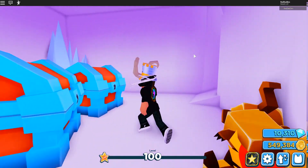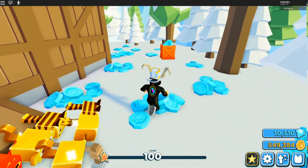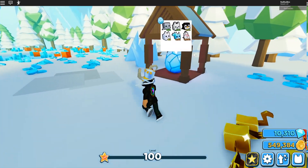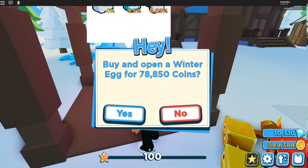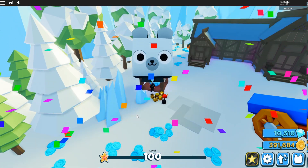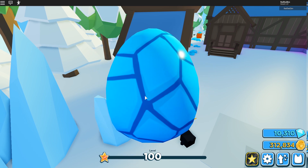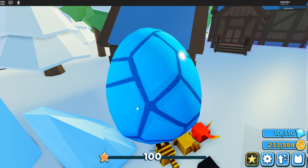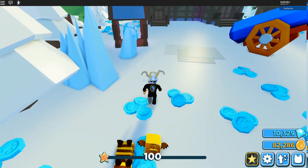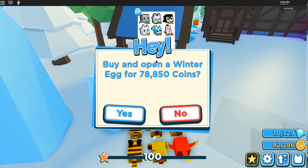I'm going to keep farming these chests in a little while, but first I want to take you through some of the new area. It's a brand new winter wonderland and we have a brand new egg — let's go ahead and open up some of these eggs and see if we can find anything nice. We're looking for the snowman or a blue fox. Let's farm one more of these eggs and see if we can get lucky enough to get that snowman — as you can see, it's not a legendary.